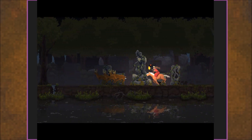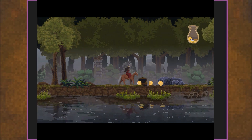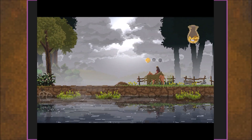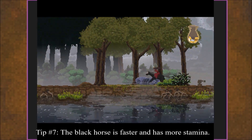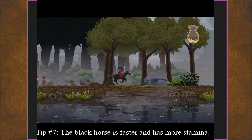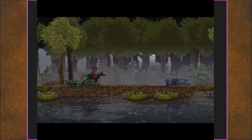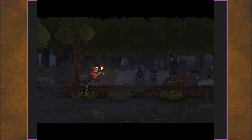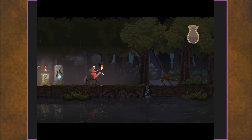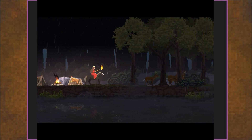Archers, or archers slash hunters — they'll collect money, they'll defend your borders, and all sorts of other good stuff. Here comes tip number seven: the black horse is faster and has more stamina — or at least better stamina recovery. You'll sprint faster and you can sprint more, it seems.